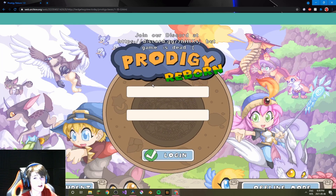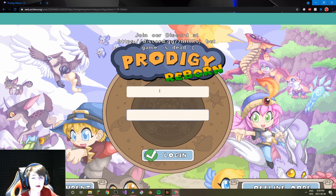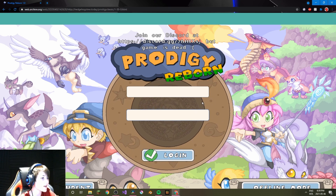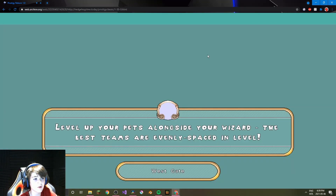Now you're in Prodigy Reborn. This part is really important, so listen carefully. You cannot try to log in or create a new account — that will not work because this is not online anymore. If you enter your account it will not work, and you can't make a new account either because this is the old version. The way to play is to use offline mode. Just click offline mode and then you enter old Prodigy.